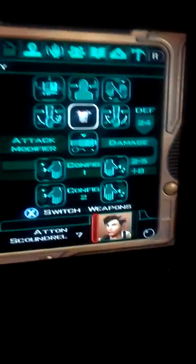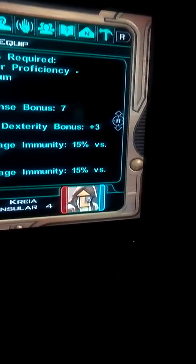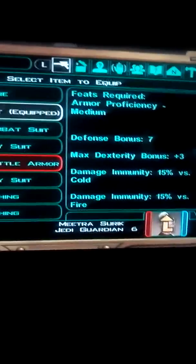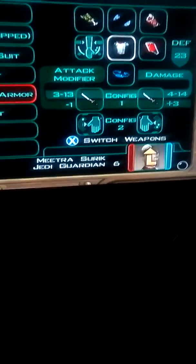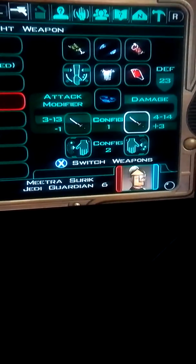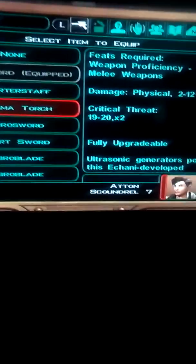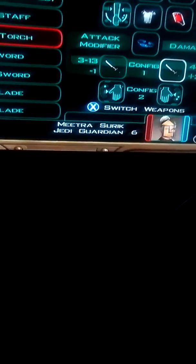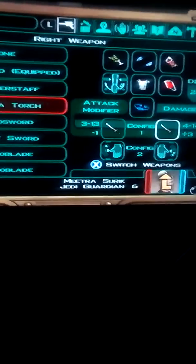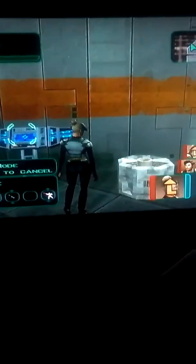Select it again, select it again. Note that it won't work on every character — Craig cannot use it. So what you do is use items like the vibrosword and select it. Just to make it short, when you're done and you back out, they'll be there. It's also good to keep them separate because it can interfere with the glitch.